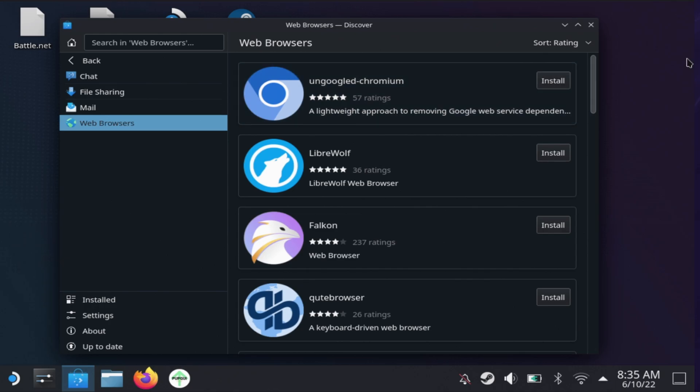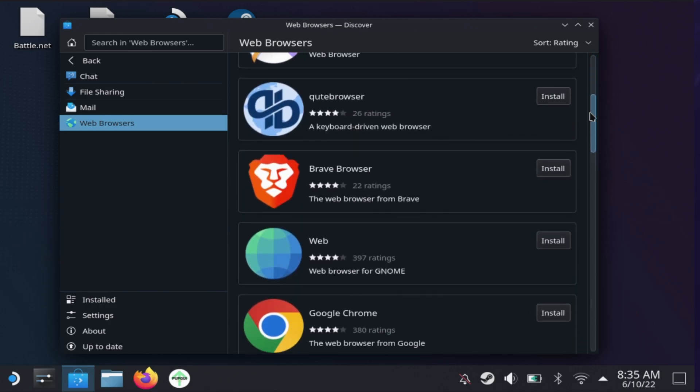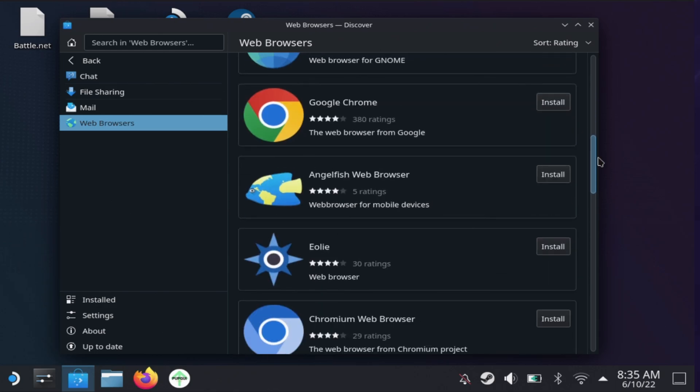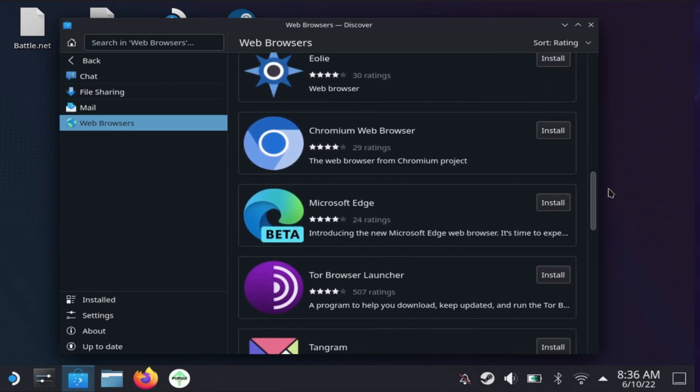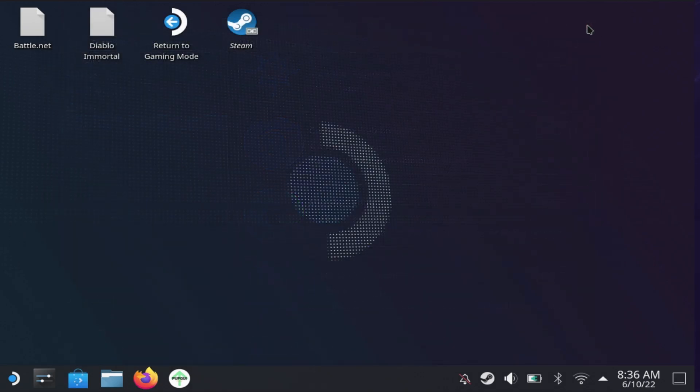You can search by clicking on Applications, then Internet, then Web Browsers. Scroll until you find Microsoft Edge - it's usually down near the bottom. I already have it installed. There's also a Microsoft Edge Beta available, but I installed the full version - the choice is up to you.